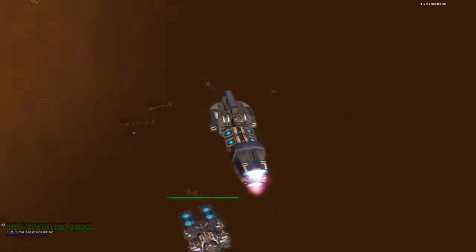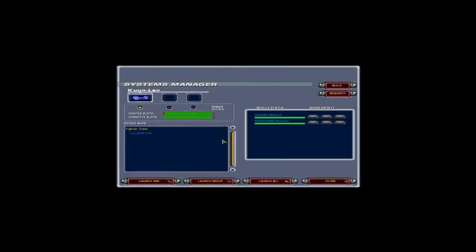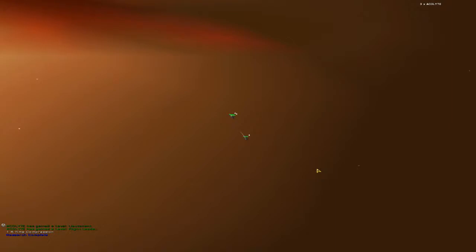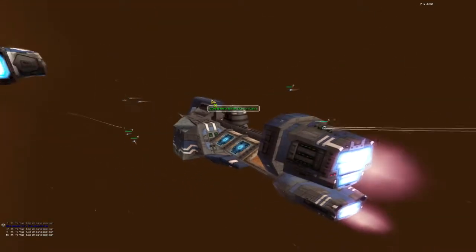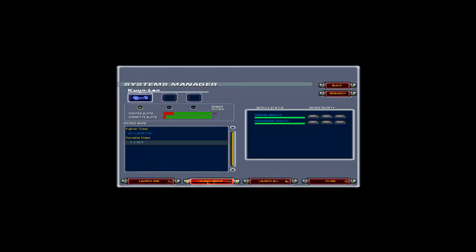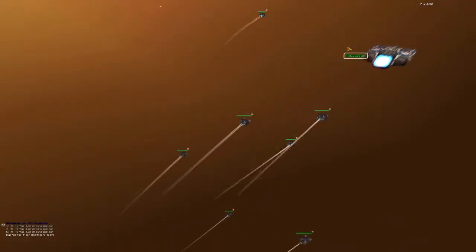Processor moving out. Stand by groups one, two, and four. Returning to hangar. Stand by groups four and five. Going into docking pattern. Launching ships now. Stand by group five. Sphere formation set.